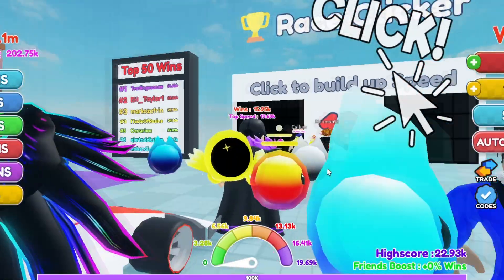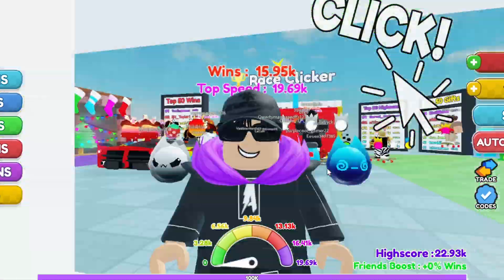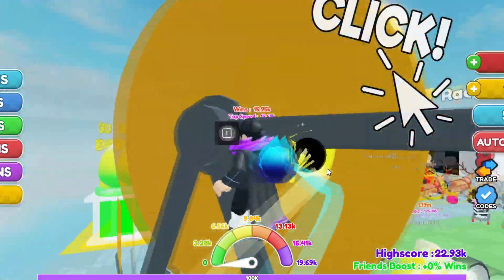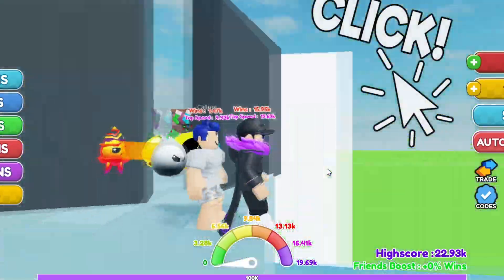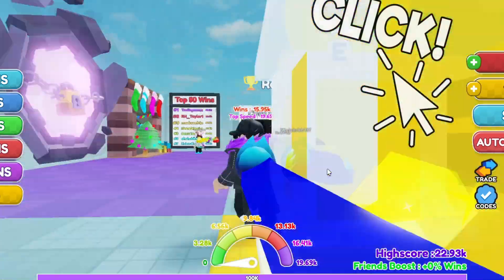In today's video, we're inside of Race Clicker. I'm basically going to show you guys all the working codes inside of Race Clicker as of today, which is the 17th of December. Make sure you watch all the way through and don't skip any parts, because if you skip you're not going to be able to get the working codes, free items, and other cool stuff.